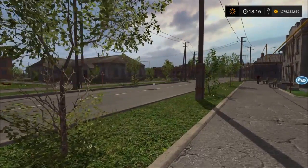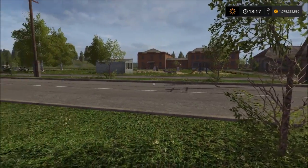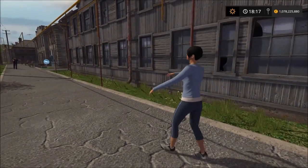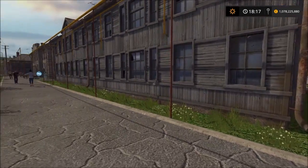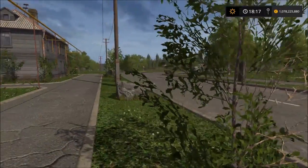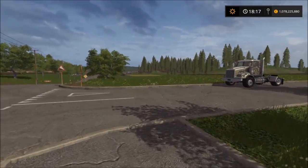Hey guys, Em here and welcome to the second farming diary. We are back at Soznovka and I'm going to continue with my farming exploits here. But first I've travelled over to the little settlement area because today is Halloween, and if you've played the game on Halloween you'll have noticed that the residents and pedestrians are wandering around like zombies. It's a little bit weird but quite a nice easter egg in the game.